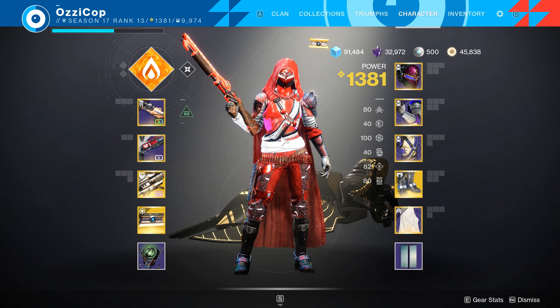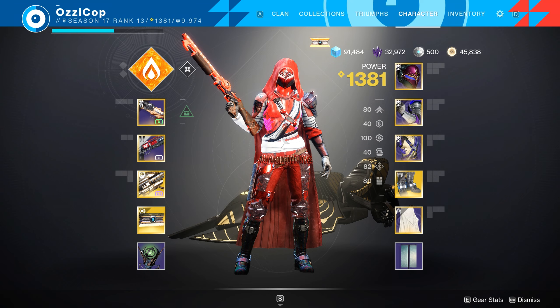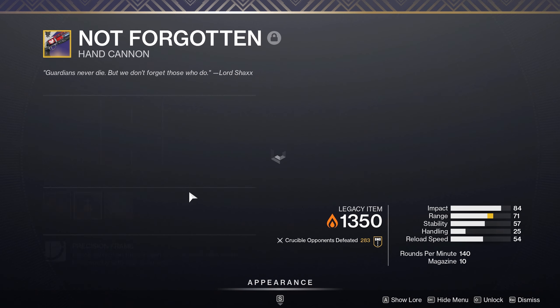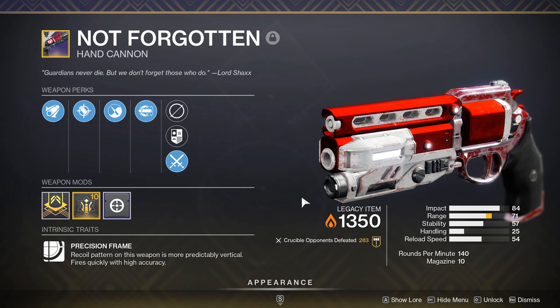Today I have a build to show you guys where you're going to be able to hit 90 airborne effectiveness with a 140 RPM hand cannon. The only catch is that you need to be using Not Forgotten or Luna's Howl — which is a pretty big catch — but at least hear me out on this.